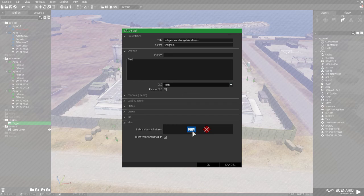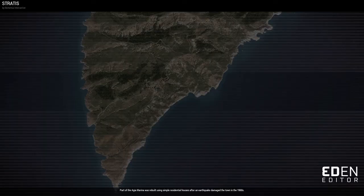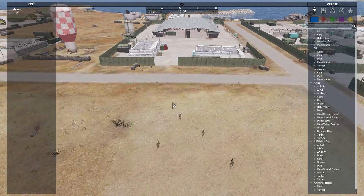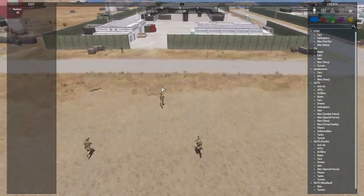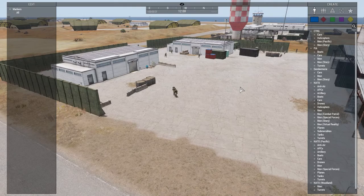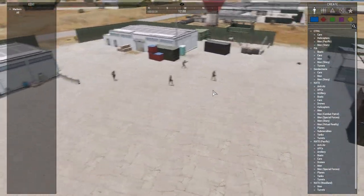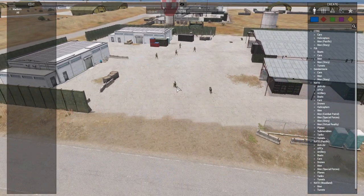Initially the Blue 4 are friendly, set on General. We're not using any mods this time. The independent forces are initially not hostile to the Blue 4 approaching. Now they've entered the trigger area, and so five seconds later the independents will become hostile. The Blue 4 do not initially perceive the independents as hostile, so they don't react.